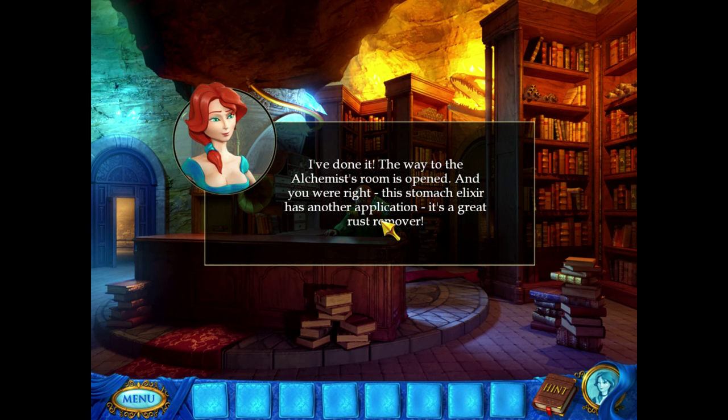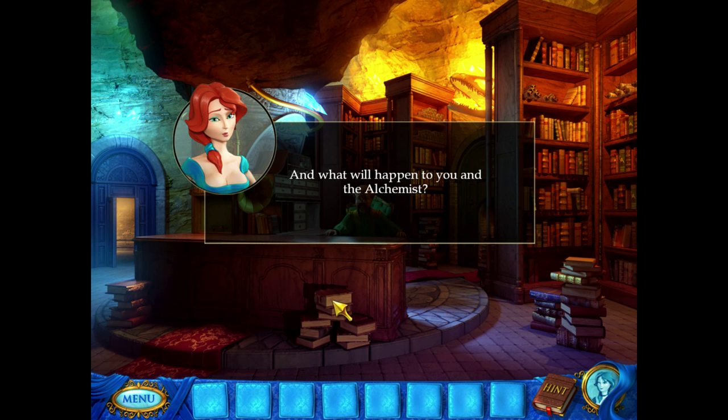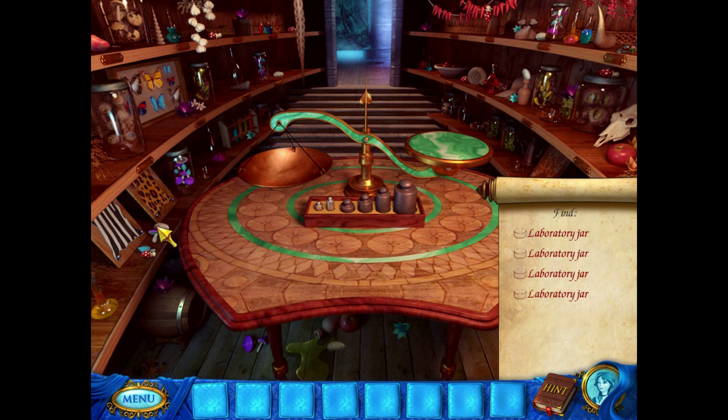I've done it — I figured out the way through his room. And you're right, this solution works great. Here's the recipe, Mary — he's got us a recipe! Just get all the ingredients. Get all the ingredients — we need to find the laboratory jars. Can you find the jars?